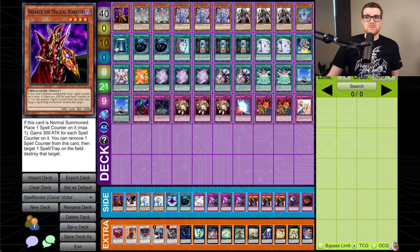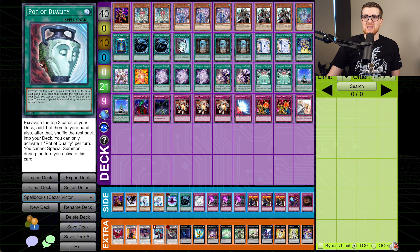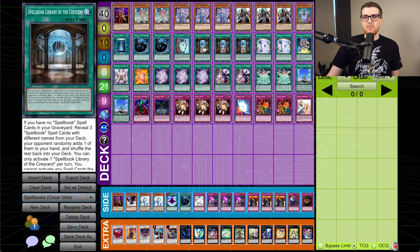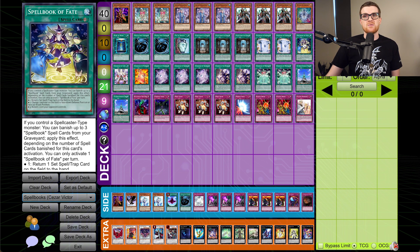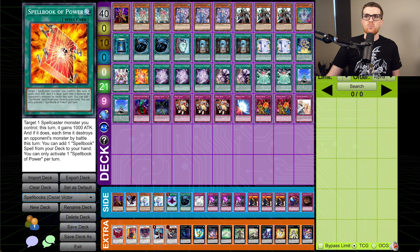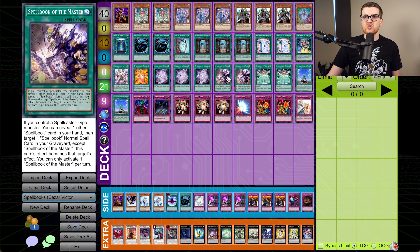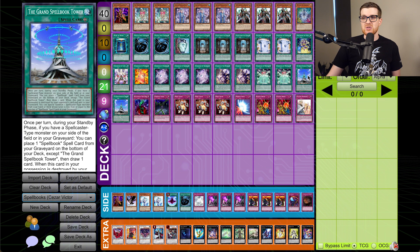That's it for the monsters — Spellbook has been notorious for playing a very low monster count. Now let's get to the spells, of which there are 21. Book of Moon, double MST, one Duality. Triple Spellbook Library of the Crescent as our good Spellbook starter. Two Eternity — still very important to manage banished resources. One copy of Fate; managing your resources is very important because you can't just keep adding Fates anymore. You need to make sure Fate is constantly getting in rotation, either banishing it to get it back with Eternity or setting it back on the bottom of your deck with Grand Spellbook Tower. Spellbook of Life at one, Spellbook of Power for utility. Triple Secrets to search any of our cards, triple Master to copy Secrets. Double Wisdom to make sure our monsters stick. Double Tower because we want to draw two cards every turn.